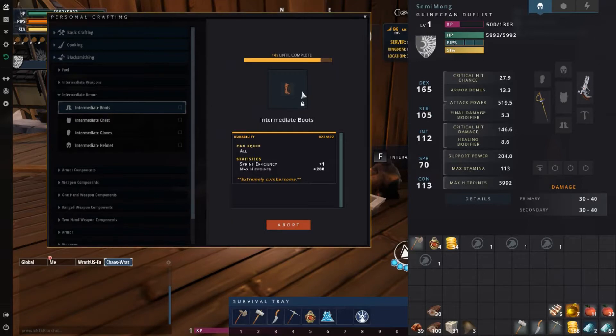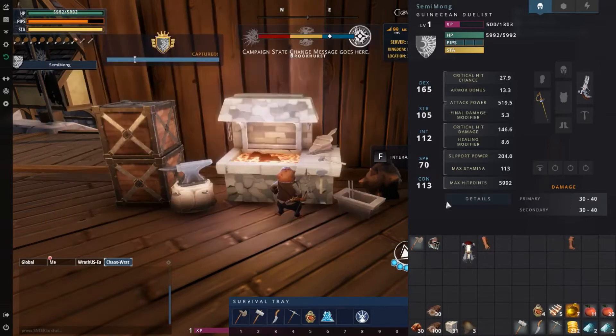Oh, you don't get to experiment on it - that's a bit annoying. I was experimenting on the leather sheets themselves to increase their durability. I thought you could experiment on the actual intermediate boots, the actual product itself, but it seems not. Alright, let's equip that.